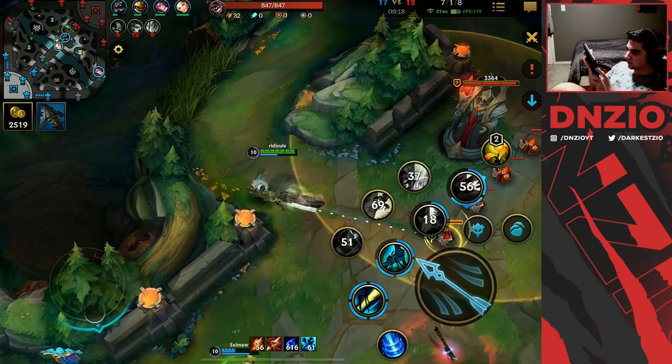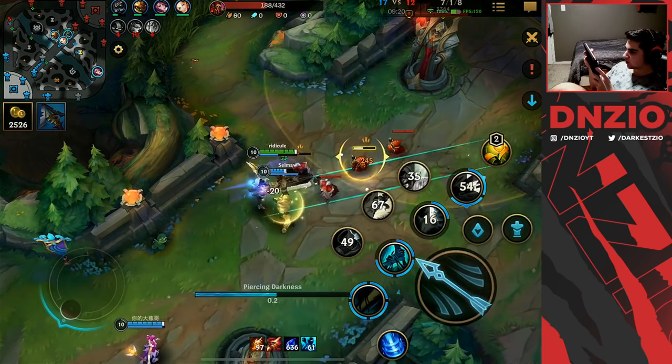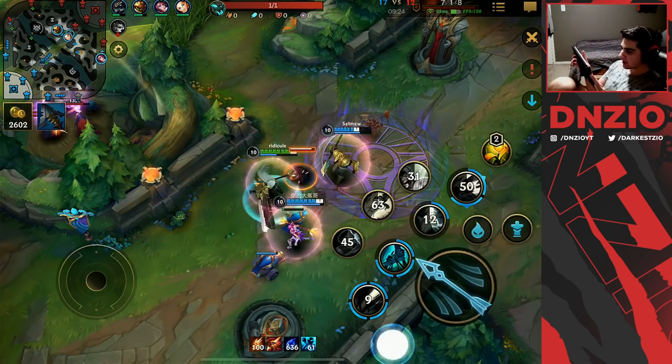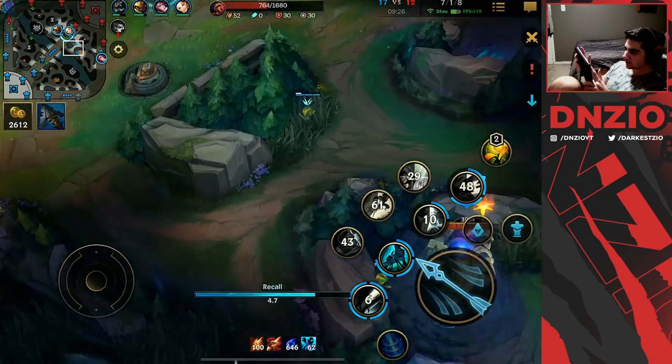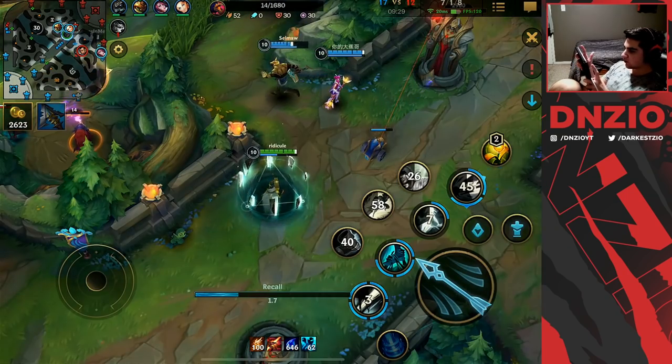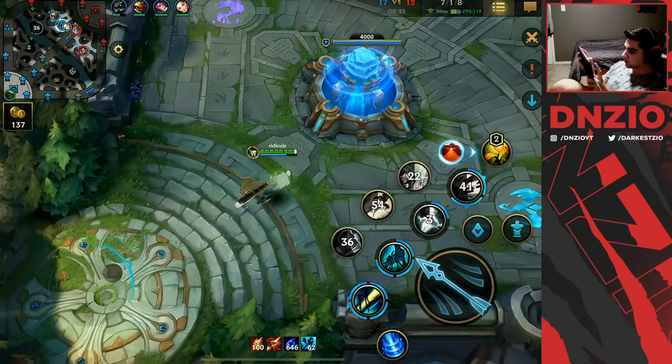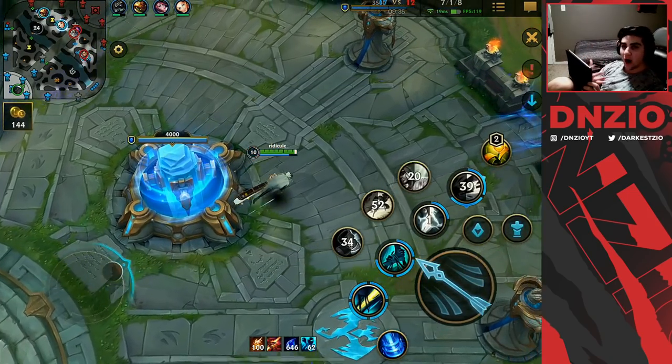Olaf lives but I'm so freaking strong right now. With Nasus reducing enemy armor it makes them even easier for me to kill — super good synergy overall. Once we have the Grudge we are just going to be unstoppable.